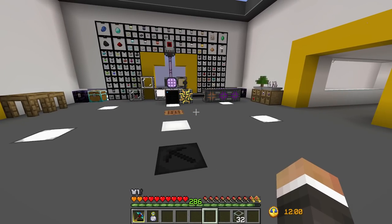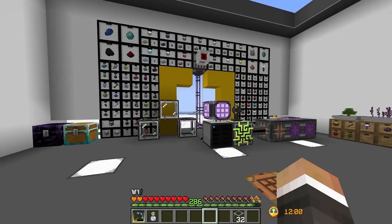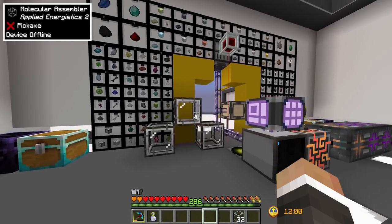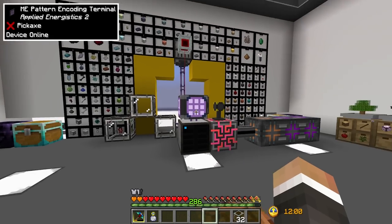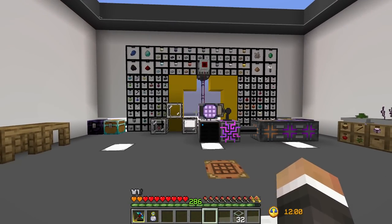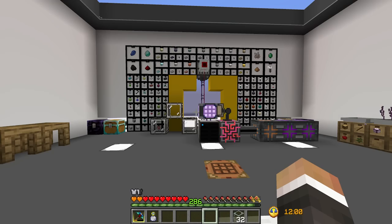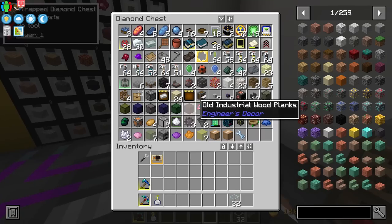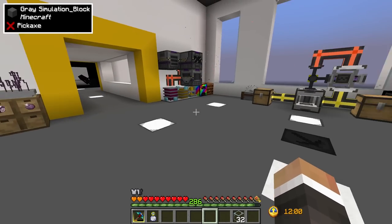At the end of the last episode I mentioned spending time between episodes sorting out the Applied Energistics 2 system, because right now it's a little bit of a mess. I have not done that, because there are a few things we need to do first. Currently half our stuff is on the AE2 disk and the other half is in random chests connected only to the simple storage network.